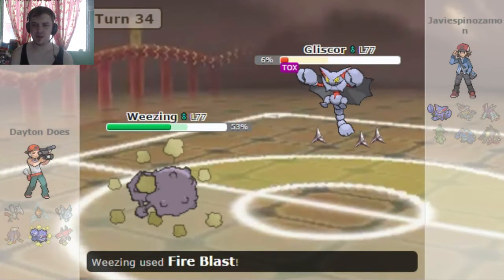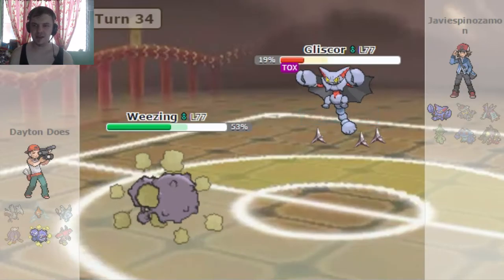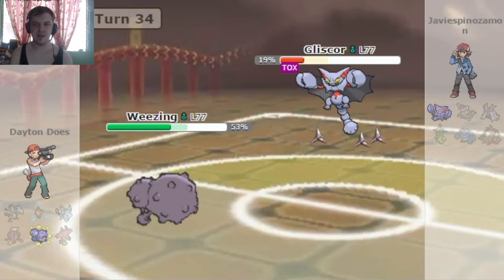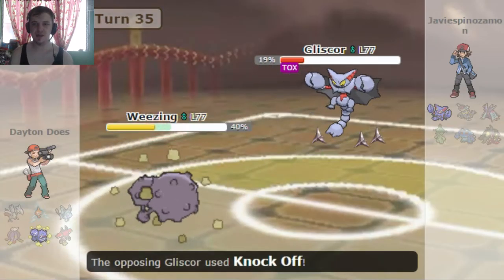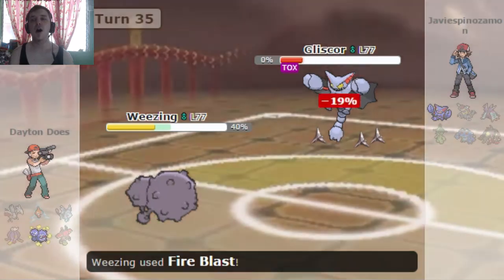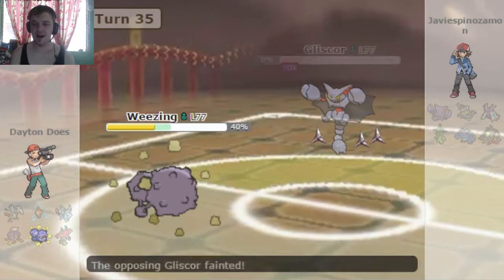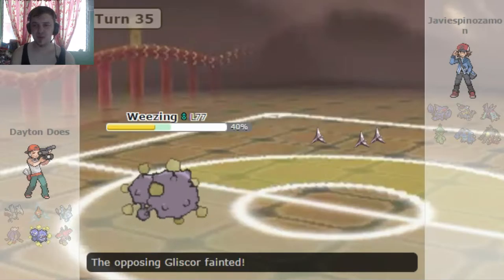I think the only other move he has besides Earthquake is Toxic, Protect, Earthquake, and Knock Off. So yeah, all he's gonna be able to do is Knock Off my Weezing, which is really, really good news for me because I'm gonna be able to just Fire Blast that thing into the ground. Oh thank God, happy day. Another squeak-by victory, but I'll take it. We'll see how we do in the next one.